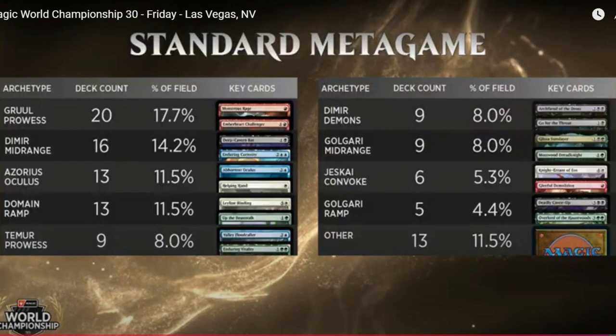Gruul Prowess was mainly popular because of Leyline of Resonance, but only three of the 20 decks had four copies of Leyline of Resonance. The card was banned before the tournament but was still playable here, since players had submitted their decklists before the banning happened. Then Dimir Midrange had 16 decks at 14.2%. Azores Oculus was 13 decks at 11.5%. Domain, 13 decks at 11.5%. Team Prowess, 9 decks at 8%. Dimir Demons, 9 decks at 8%. Golgari Midrange, 9 decks at 8%. Jeskai Convoke, 6 decks at 5.3%. Golgari Ramp, 5 decks at 4.4%. Other decks like Mono Red and a couple other archetypes made up 13 decks, 11.5% of the field.